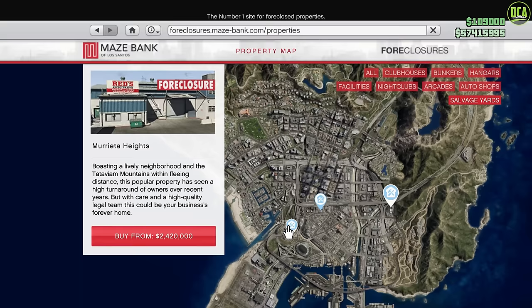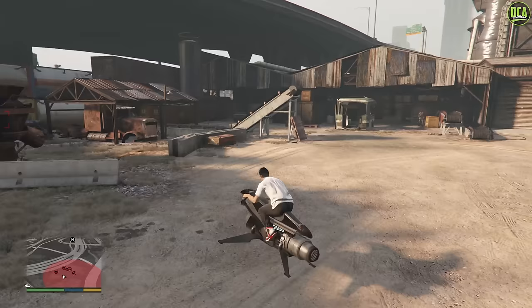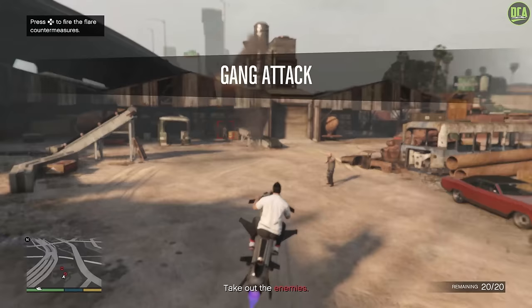The most expensive location is La Puerta, and I bought that location immediately when the DLC released. However, that location is pretty terrible due to it having a gang attack there, which doesn't let you enter the property during the gang attack — just very annoying. On top of that, the vehicle spawns are pretty weird there as well, so just avoid that location altogether.